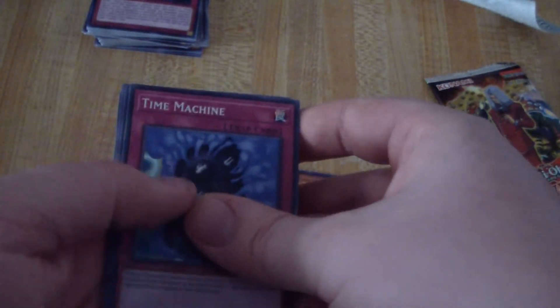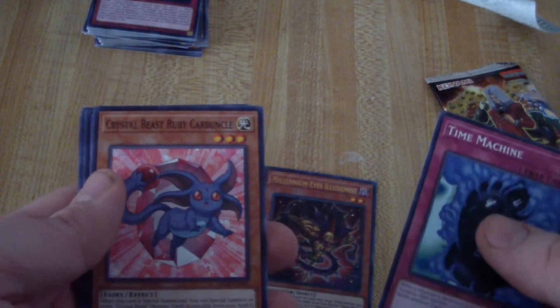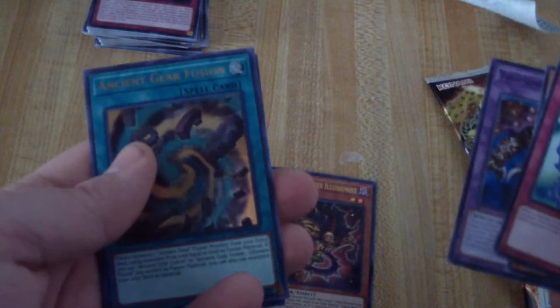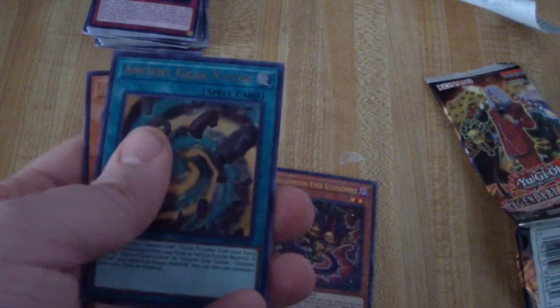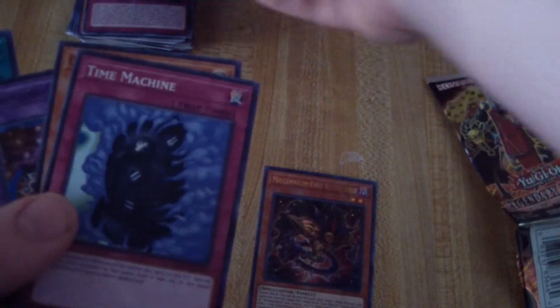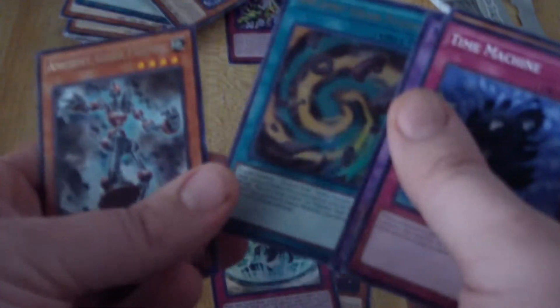Oh, and we got Bandit Keith's Time Machine — I love it, that's awesome! Crystal Beast Ruby Carbuncle, Thousand Eyes Restrict, and we got Ancient Gear Fusion as a holo! So that's actually three holos total. I asked for three holos, I got three holos — that's awesome! Ancient Gear Fusion, check this out guys.